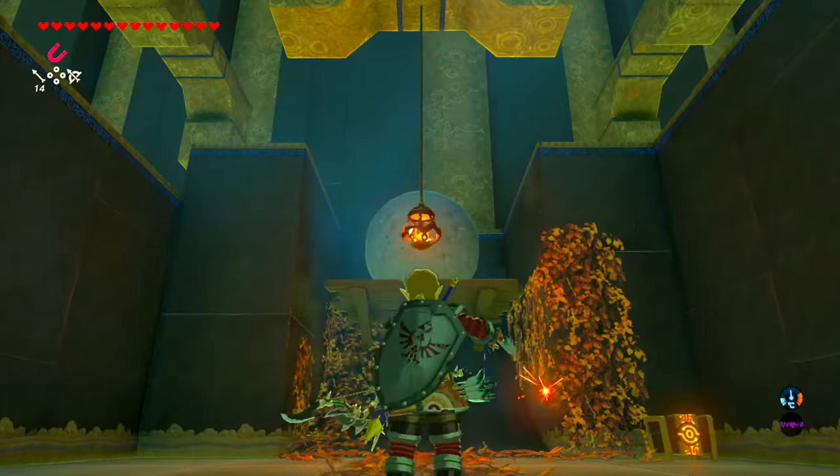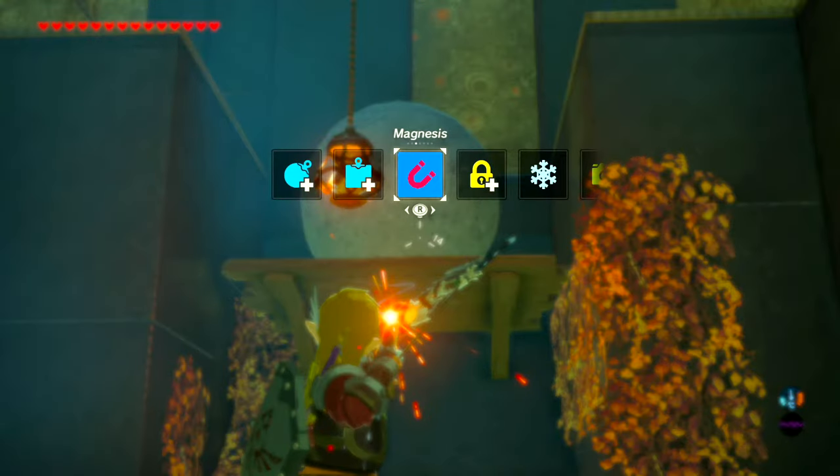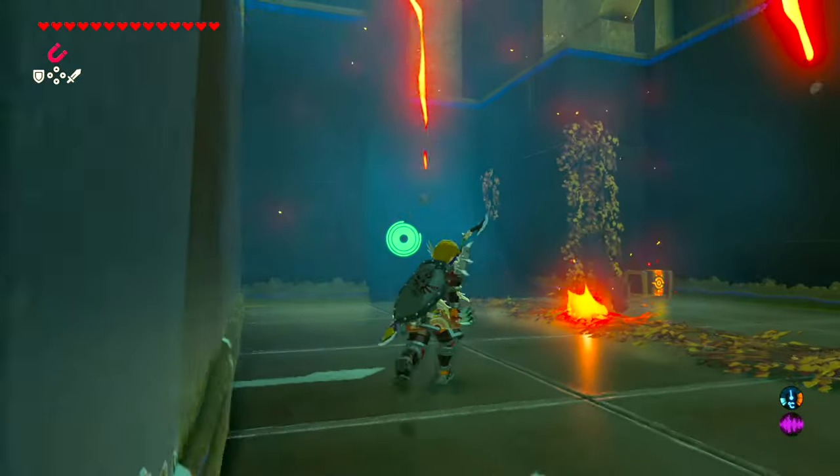For this next one, it's kind of dealer's choice as to how you want to deal with it. You can use a fire arrow or a bomb arrow — just make sure you release the boulder.